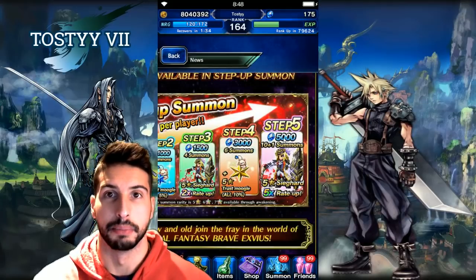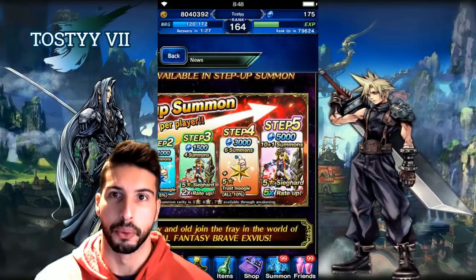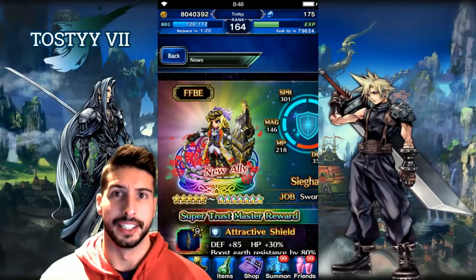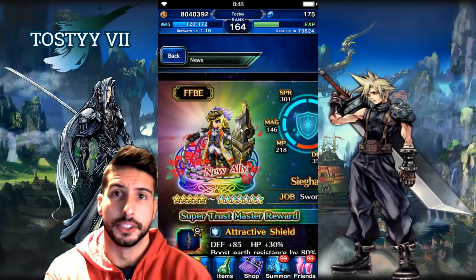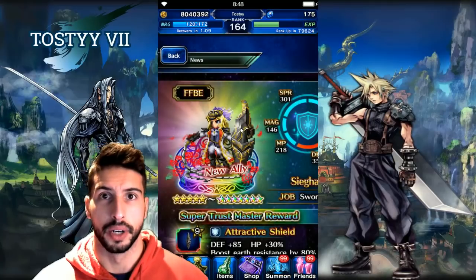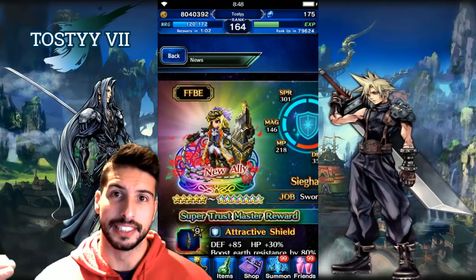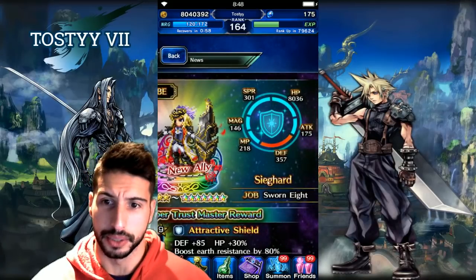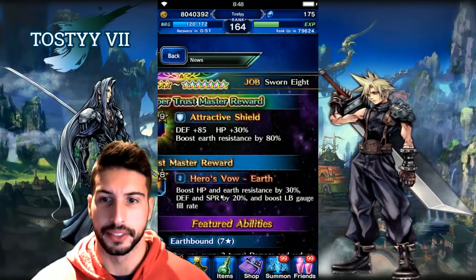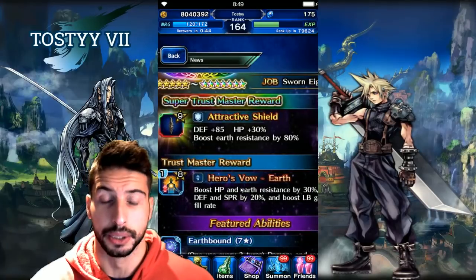Hopefully you guys are gonna be able to pull two or three copies of him, because his super TMR is really really good. Sieghart is a really cool unit — he offers strong breaks to defense and spirit, and he uses defense as his attack, similar to how Lila works with spirit. His TMR, Hero's Vow Earth Boots, gives HP and earth resistance by 30%, defense and spirit by 20%, and LB gauge fill rate.